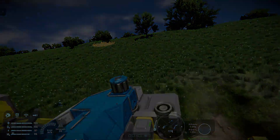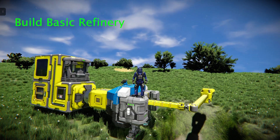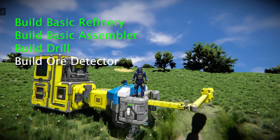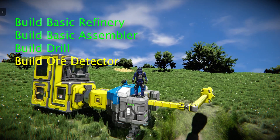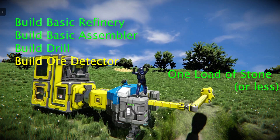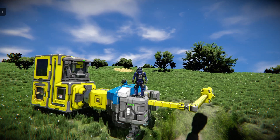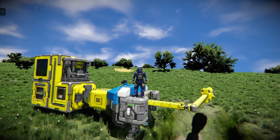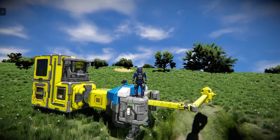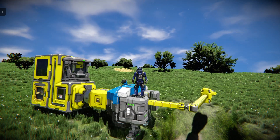We have successfully achieved all of our goals for this video: build a basic refinery — check; build a basic assembler — check; build a drill — check; build an ore detector — and we didn't need that as it was already part of the pod. Last but not least, we were able to do this by mining only one backpack load of stone. It is possible to do this without mining any stone by hand, but without access to the mechanical blocks, doing so involves building and rebuilding the drill over and over, lowering it one block at a time — just as tedious as mining thousands of kilograms by hand. So a single backpack load of stone is a fair compromise for speed and efficiency.